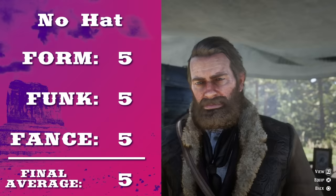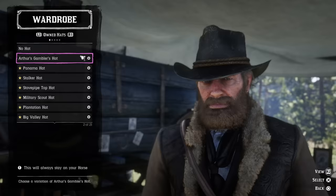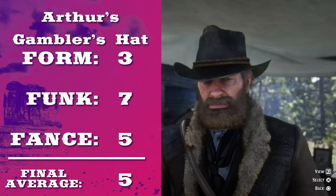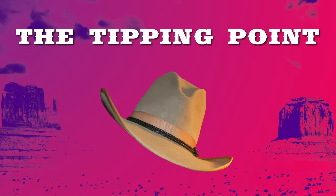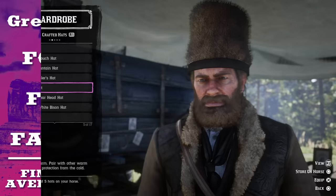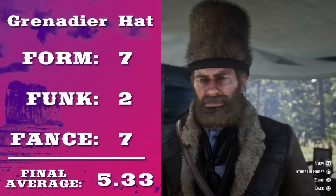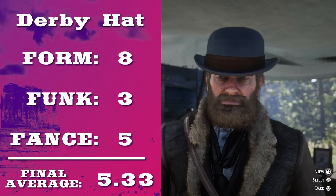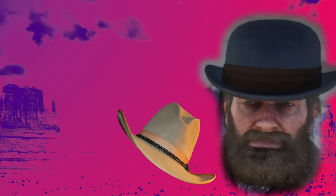No hat — we're at the midway point. Anything before this is worse than just having a nude head. But we're also tied with Arthur's gambler's hat, which means it's time for me to introduce my secret fourth criteria: the tipping point. Which of these hats looks better when you tip it and say howdy? It's obviously the gambler's hat. We got another tie — the grenadier hat and the derby hat. Derby hat has to win this one because the grenadier hat doesn't have a rim. How would you tip it? Also, it's just a lot.